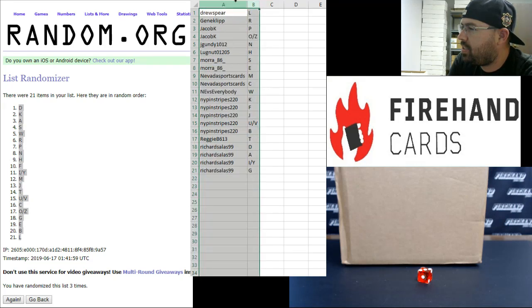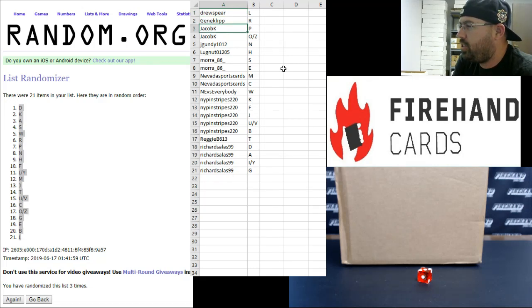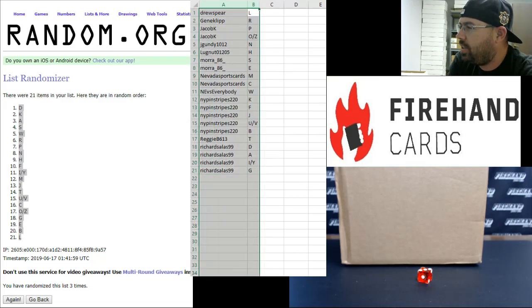Alright guys, here are your letters. Best of luck to ya. Drew Spear: L. Gene Clip: R. Jacob K: P, O and Z. J Gundy: N. Lugnut: H. Mora: S and E. Nevada Sports Cards: M and C. New England vs. Everybody: W. New York Pinstripes: K, F, J, U, V and B. Reggie B: T. Richard Salas: D, A, I, Y and G. Alright guys, those are your letters. Best of luck to ya.